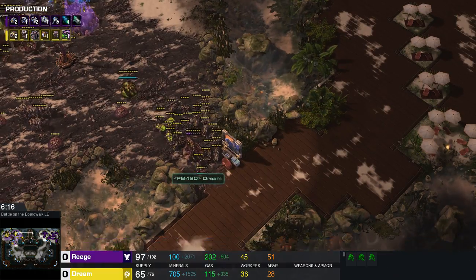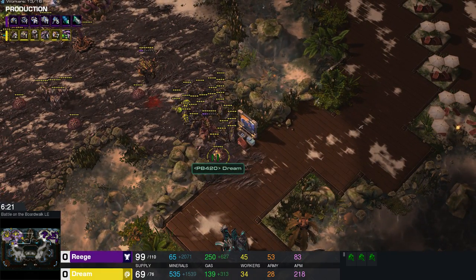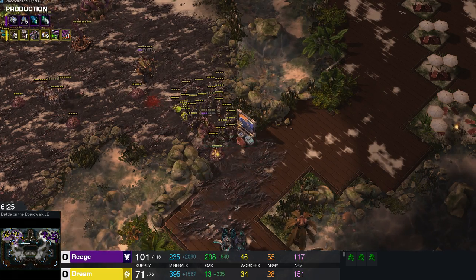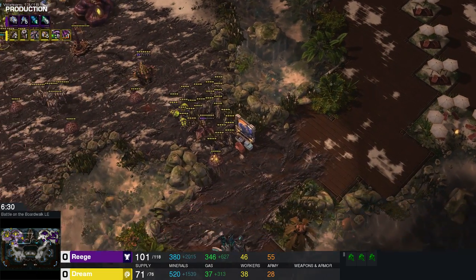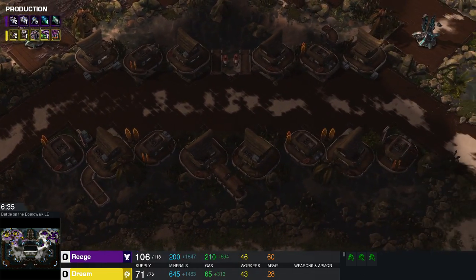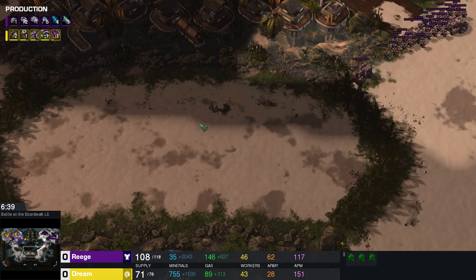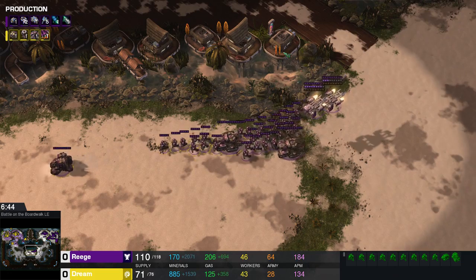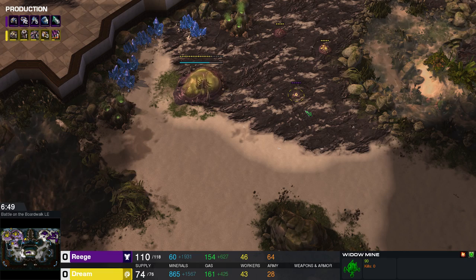Now on Battle on the Boardwalk, there are a lot of narrow choke points around the area. It's going to make it very difficult to get on top of this army in any regard, especially if you fight up here on the northern boardwalk. There's just so much you have to do to get around to the tanks and get on top of the bio. The tanks can easily chew up your army — same goes for the middle section and down here in the south as well, where this bio army is actually going to push in from toward the third base. This widow mine actually got in here and scouted the third base. It's already sieged up in a very good position.